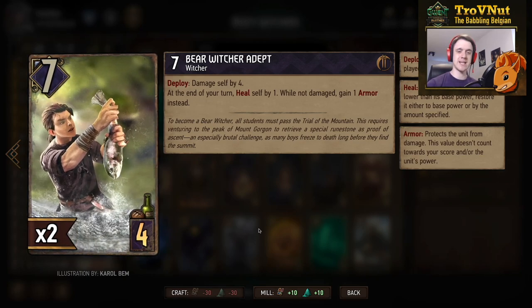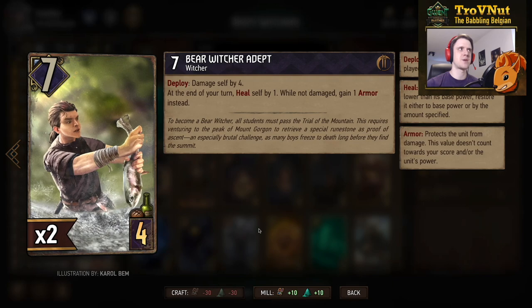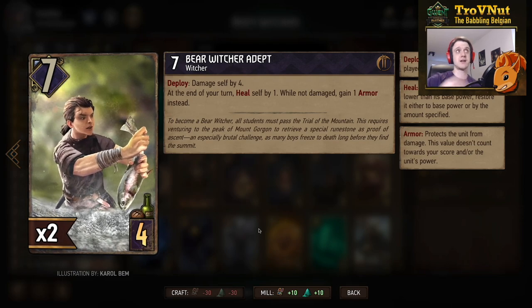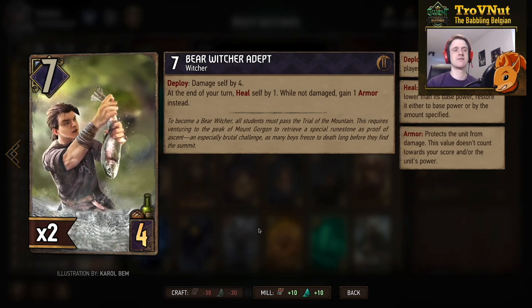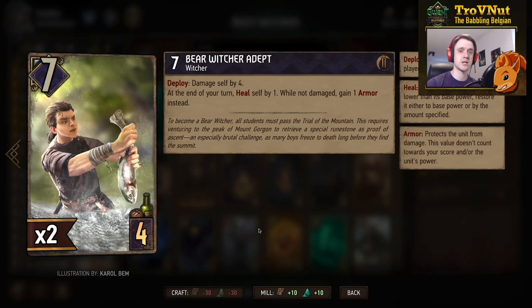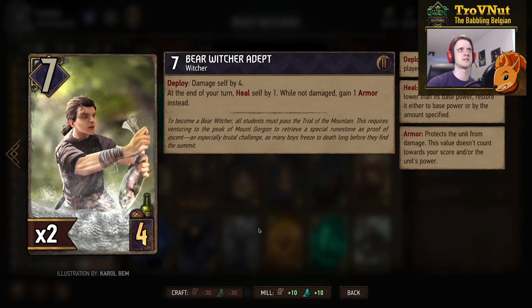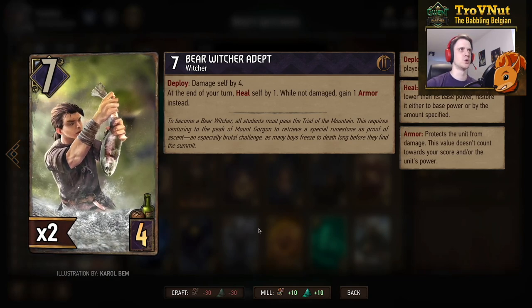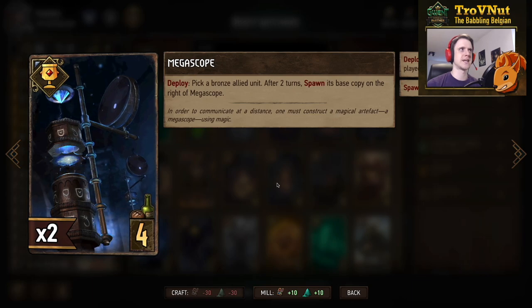Starting at the bottom: the Bear Witcher Adept. There are two of these in the deck for a specific purpose. It starts at seven power for four provisions, but on deploy it damages itself by four, bringing it to three power. At the end of every one of your turns, it heals itself by one, eventually getting back up to seven power. If it's not damaged, it gains one armor instead at end of turn — a very powerful card that defends against damage, with not many cards able to clear it in one go.